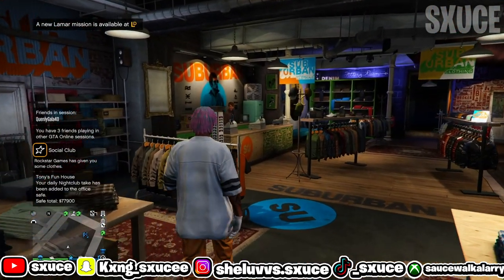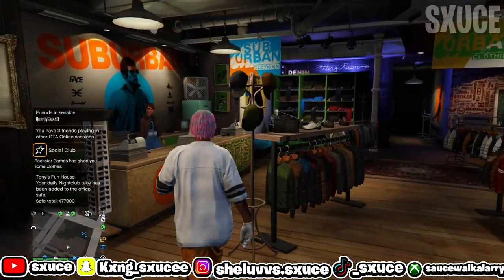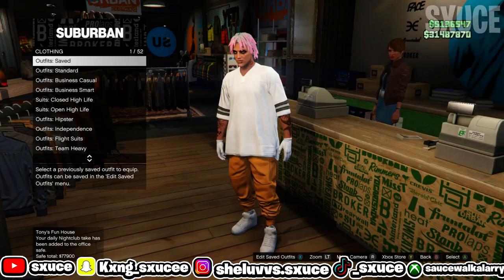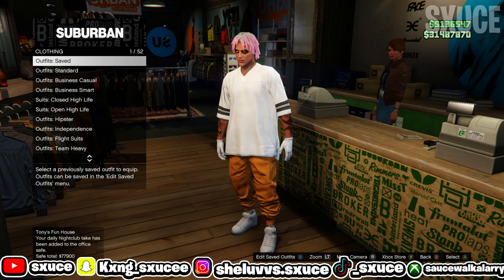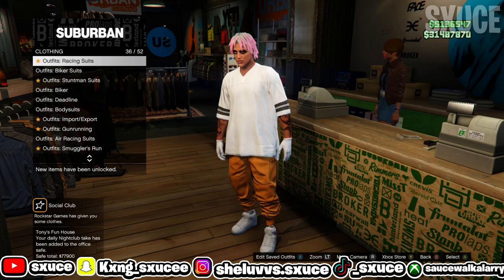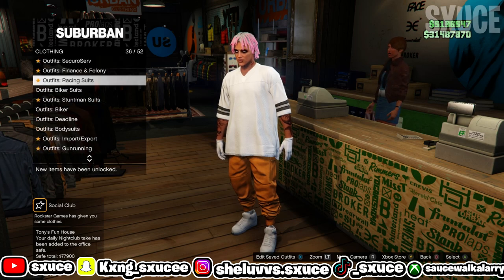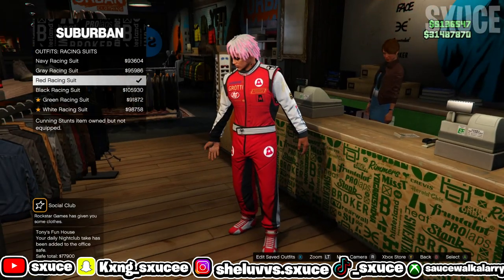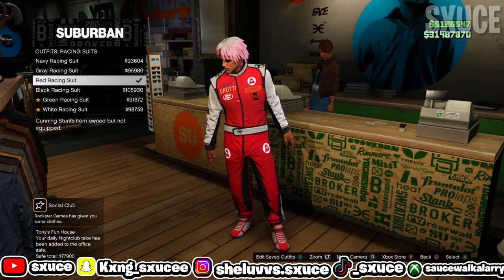Once you guys come inside the clothing store, come up to the lady, go to the racing suit and buy the red racing suit. So just come to this lady, hit right D-pad, look for the racing suit, and buy the red racing suit. Once you guys buy it, go ahead and save it.